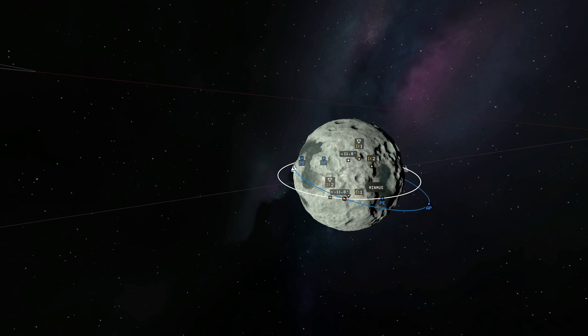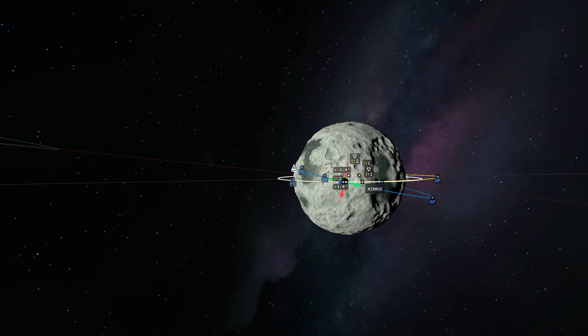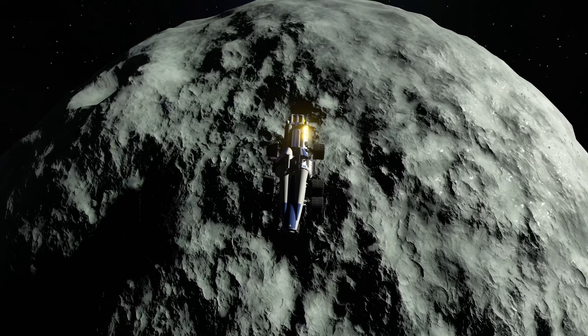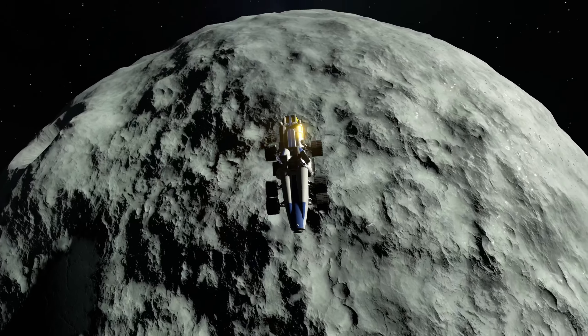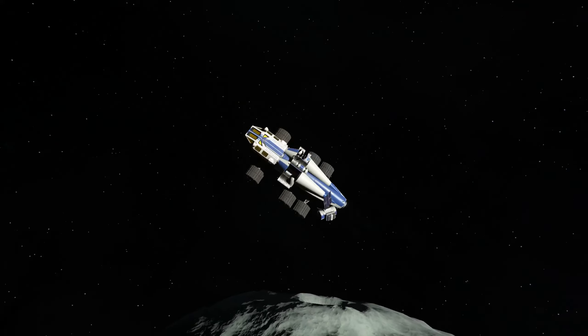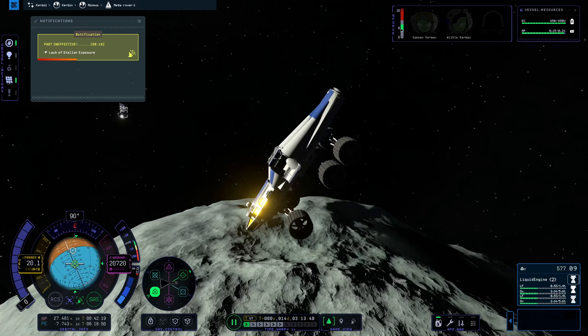Now we have to get a rendezvous: get our inclination right so we're in the same plane as our target, do some maneuvers, and in the end we close in on the garage thingy over the shadows of Minmus' surface. Once I quit time warp, things start spinning and disintegrating. Why? Because the game is buggy.